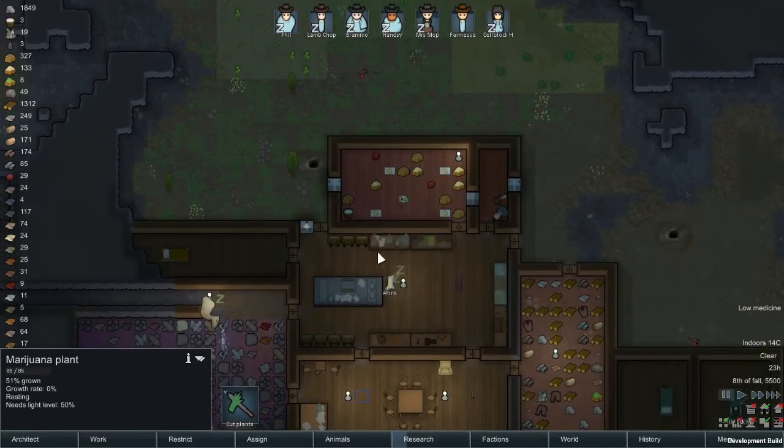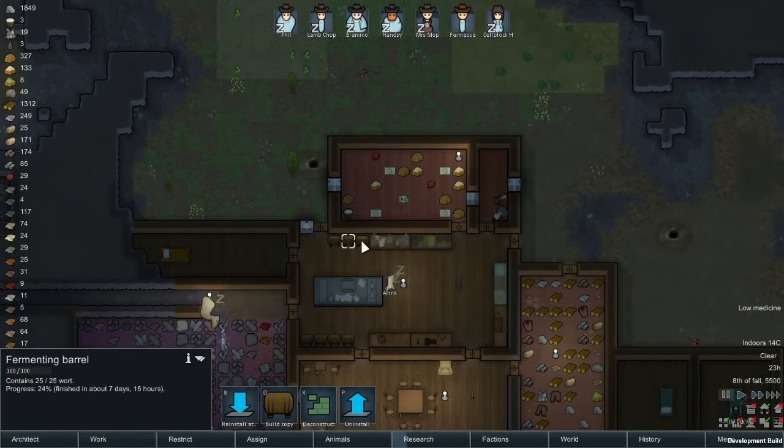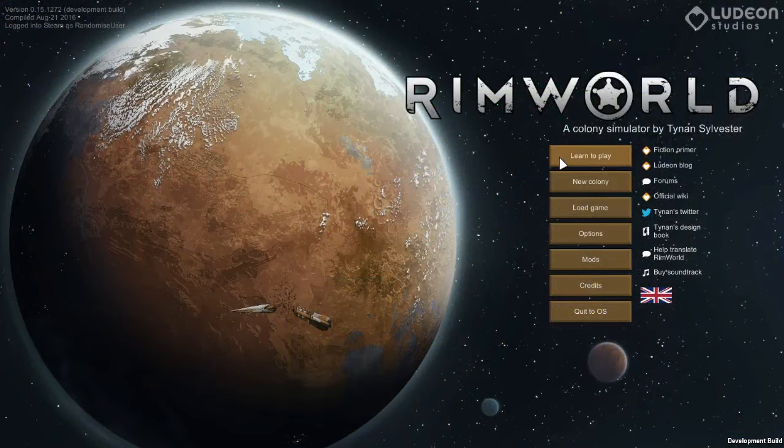Everything's going on quite nicely — we're going to get beer in six days. But for now I think we'll switch to a new colony and explore the tutorial. I won't spend long on this because it's a tutorial — it'll tell you what to do.